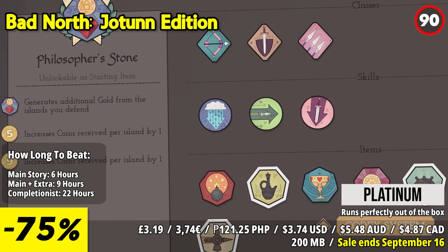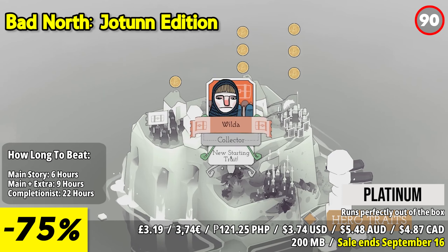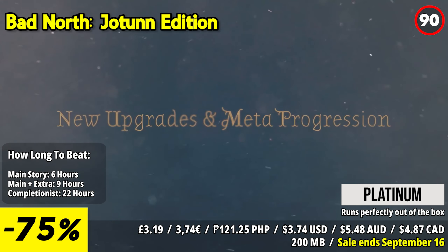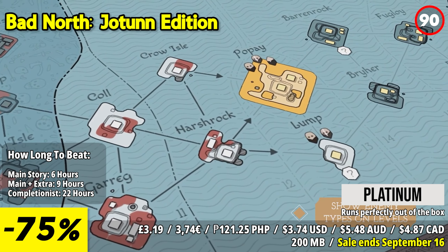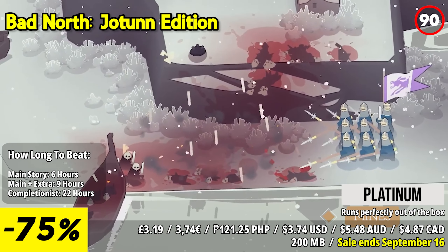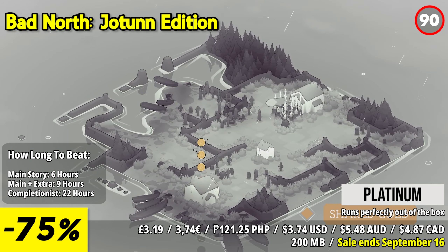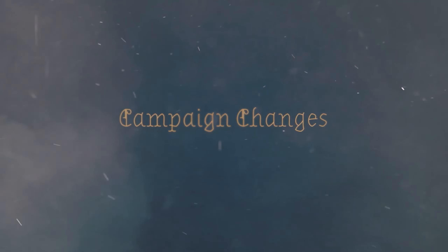Bad North Yotun Edition is a tactical real-time strategy game that delivers intense battles and a charming minimalist aesthetic. The standout feature is its blend of strategic depth and accessibility. As a player, you'll defend your island against Viking invaders by commanding a group of loyal warriors. The game's simple control scheme and intuitive mechanics make it easy to pick up and play, while the strategic depth lies in your decisions on troop placements, tactics, and upgrades.